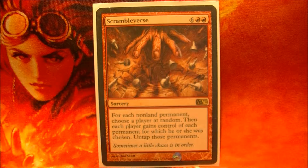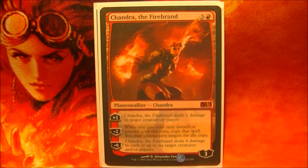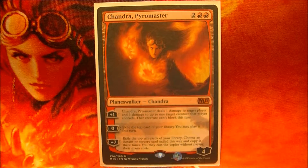A card just for fun, Scrambleers, just to mix things up. For my Planeswalkers, I have Sorin for his emblems, Chandra for her Reverberates, and Chandra Pyromaster for her everything pretty much.